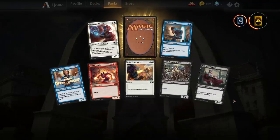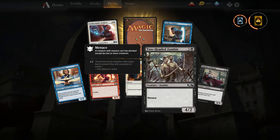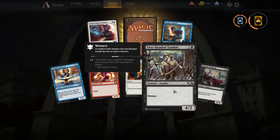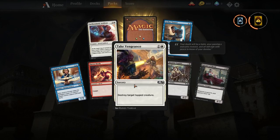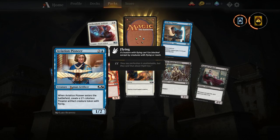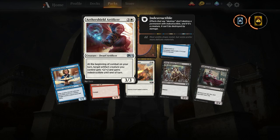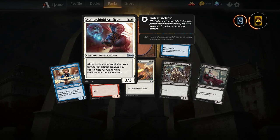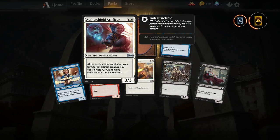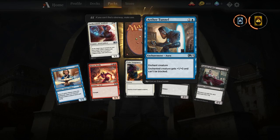I'm a new player so the more core set cards I get the better. Whenever you gain life, each opponent loses one life — that's pretty good, and that two-headed zombie has a cool picture. Destroy target tapped creature. Havoc Devils. Aether Shield Artificer — at the beginning of combat on your turn, target artifact creature you control gets plus two plus two and gains indestructible until end of turn, for four. That bumps others up too — plus two plus two and indestructible, pretty good card. Energy creature gets plus one plus zero and can't be blocked.